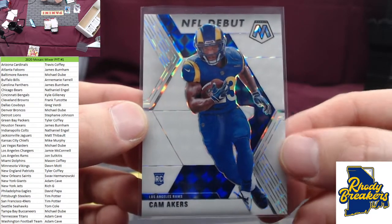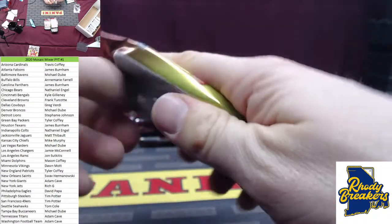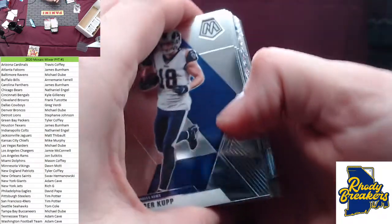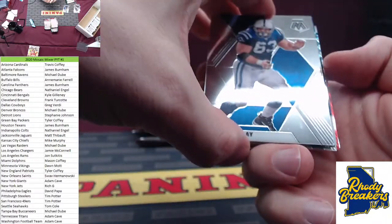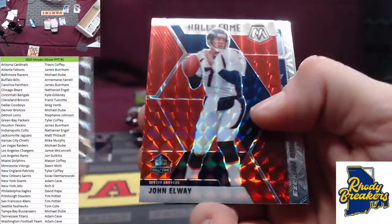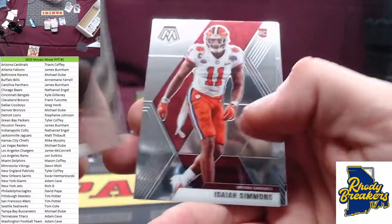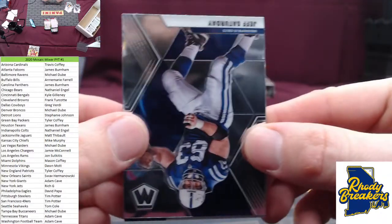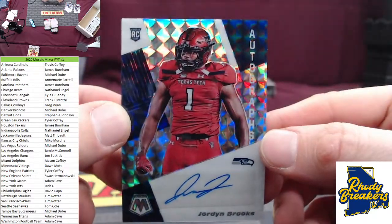These are my favorite looking cards — the white mosaics. You get two parallels in these hobby boxes — hit a white for one of them, the other one's probably gonna be a blue out of 99. First auto right here — let's take a look. All-time greats Manning, MVPs, Elway, red. Check out the rookies in the back. Jordan Brooks for the Seahawks — got a rookie auto but no dice. Seahawks, Tom Cole — Jordan Brooks.